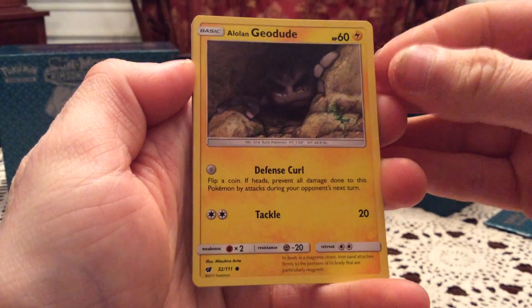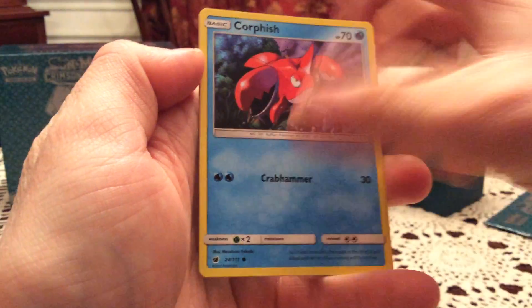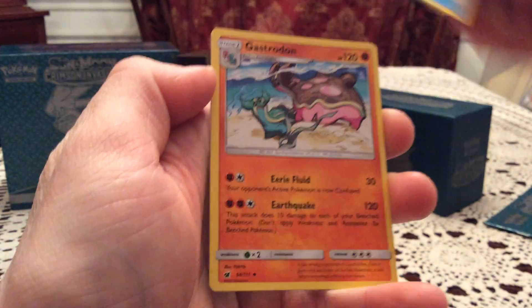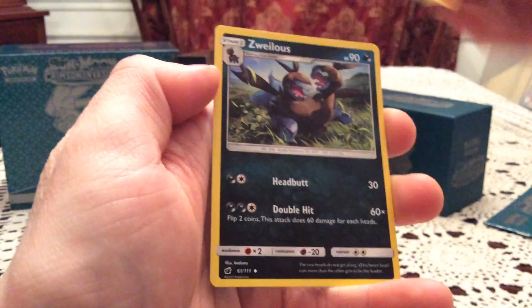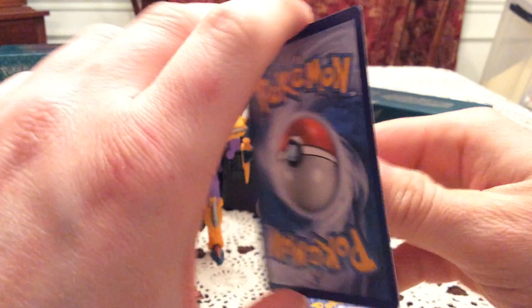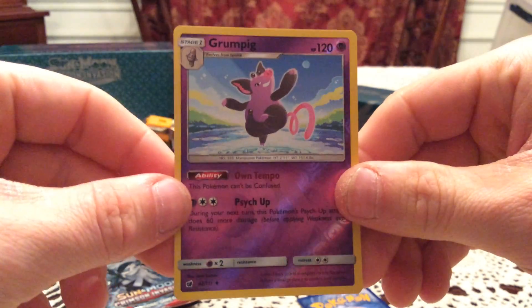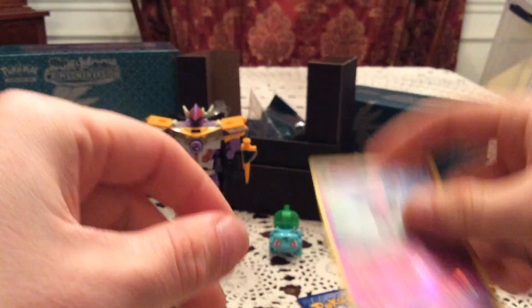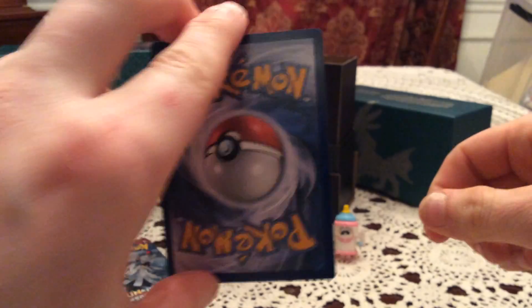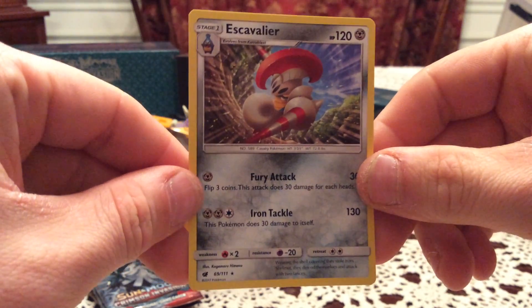We have an Alolan Geodude, Weedle, Skiddo, Starly, Corphish. Peeking Red Card, which I need, is in the reverse slot. Gastrodon and Sylveon. Reverse: Grumpig, uncommon, number 42. Another one I do not need. The rare: Escavalier, non-holo rare.